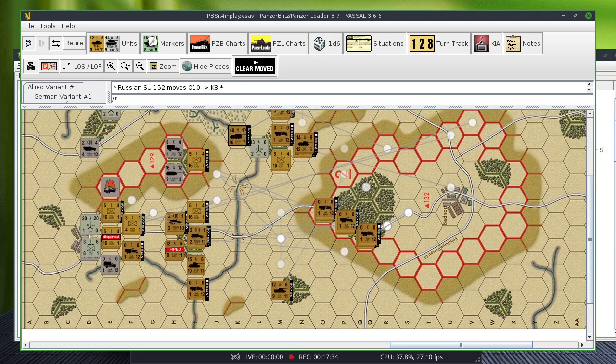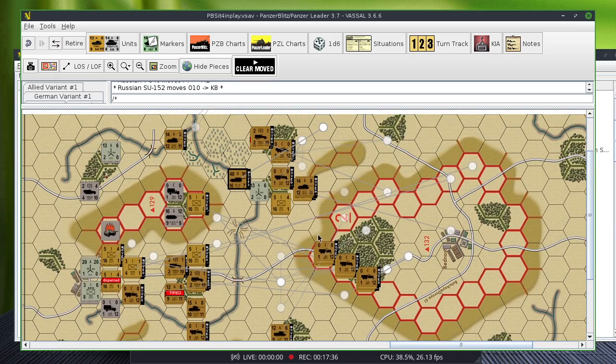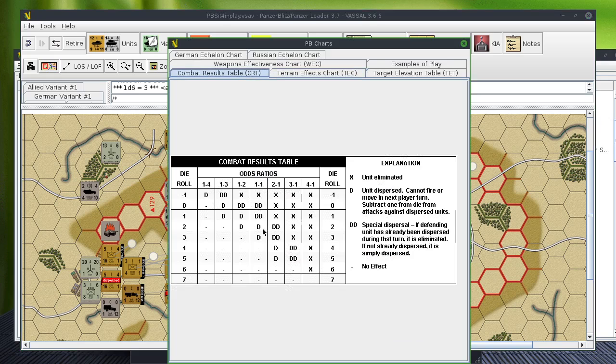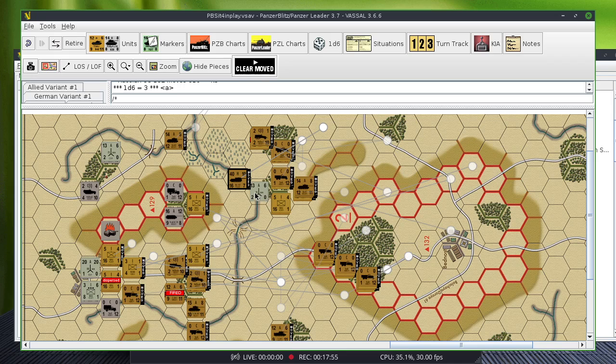Now for the close assault phase. The only close assault we have is this one right here, and it's going to be 1 to 1 minus 1. I get a 2 on a 1 to 1 which is a dispersal. That unit is dispersed, which is good — it continues to be dispersed and can't do any damage.